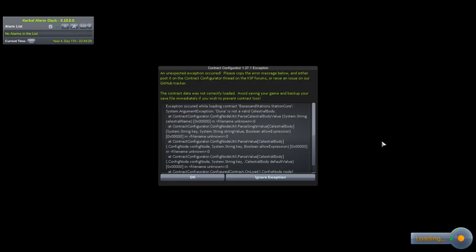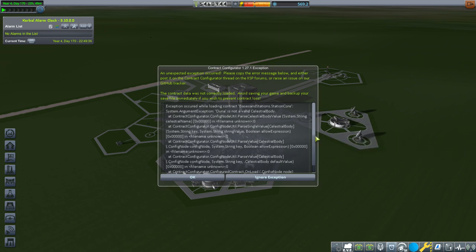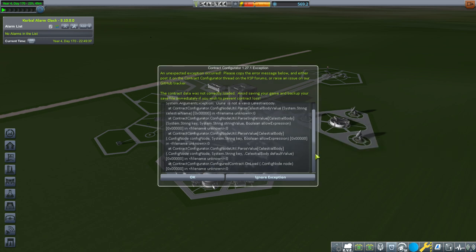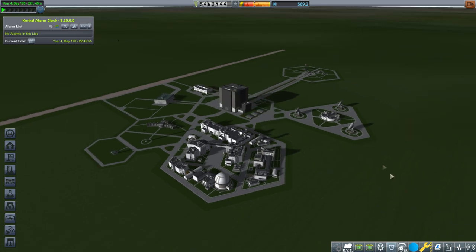Restock is still in, so let's see — resume saved. That is our current save and we'll see what happens. Contract Configurator is having a fuss, obviously, but that sort of makes sense. I note that our reputation is in the crapper.